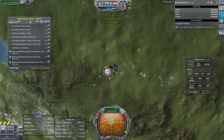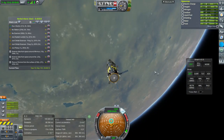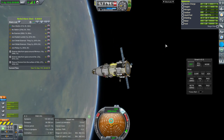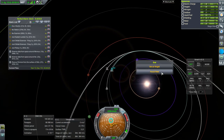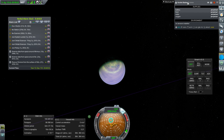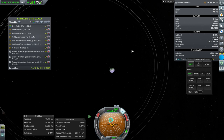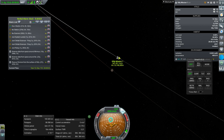Kerbal Station 1 doesn't have anybody on board and shouldn't have any consumption at all — and indeed it does not. Now, what would be the best way for me to approach Ghillie Mission 1? I've only been using the tracking station so far. Let's verify the situation at Ghillie Mission 1 — still 147 days, and it is around Ghillie.